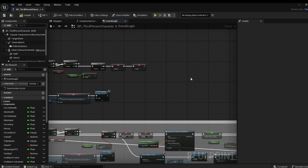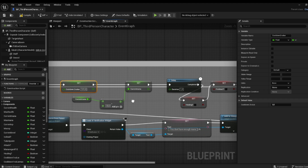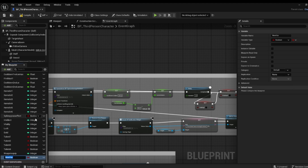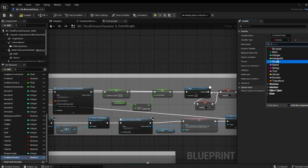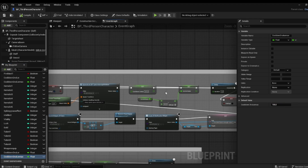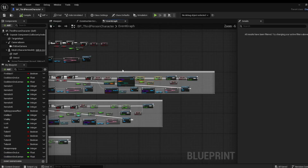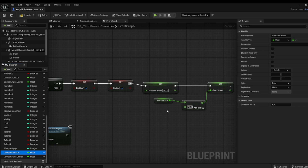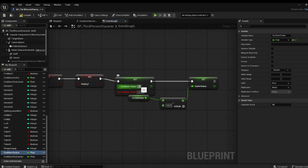Now we need to make the teleportation logic and also make another cooldown value. We're going to copy the cooldown value again — make Cooldown Value 3 as a float — and copy that. This one we'll call Max, which should be 100. So the max is 100, and we'll copy this as well to get the cooldown working. Then we can change these to the actual values we want.